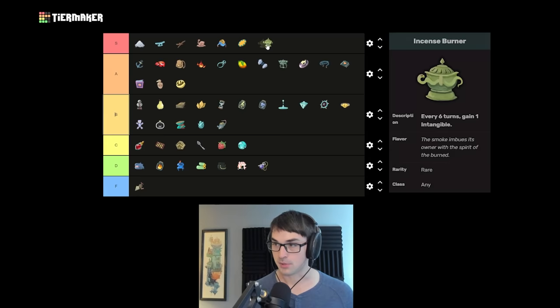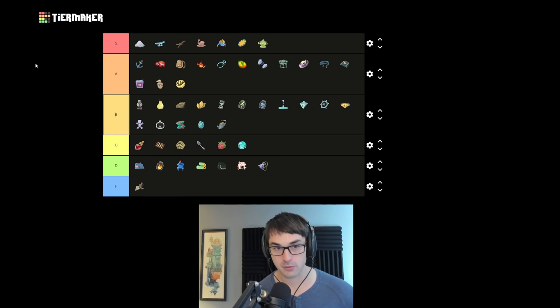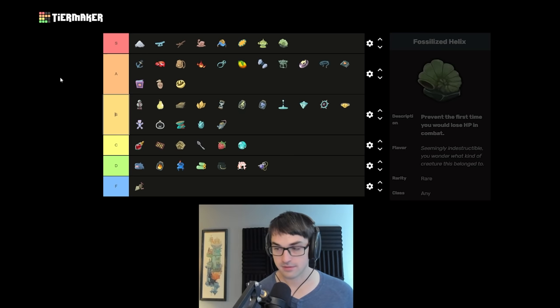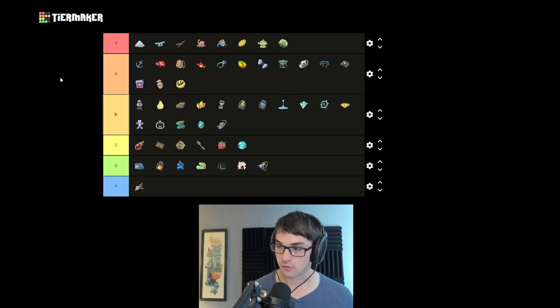Incense Burner is S tier for me. You can guarantee block the 10x4 from Spire Spear with a little setup, and you can manipulate this relic to give you intangible on key turns in so many different fights. Such a breakable, breakable rare relic. Fossilized Helix is right up there as one of the best defensive relics in the game — being able to block an entire turn of enemy assault, be it the big 67 from Heart, a big hit from Transient, or many other things.